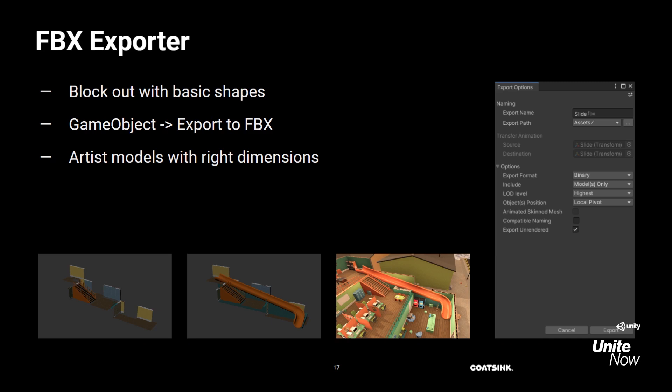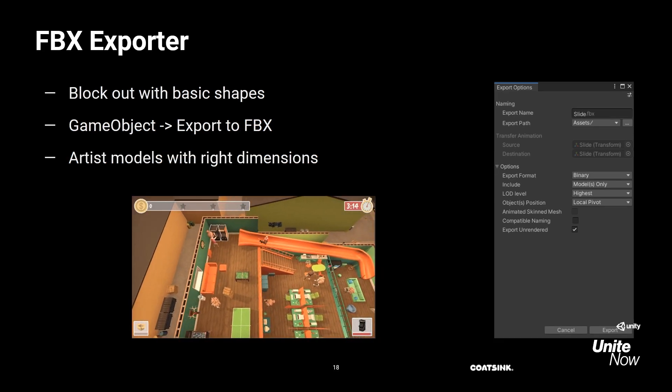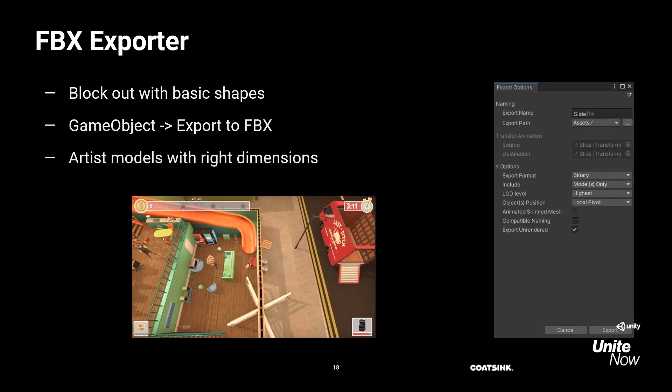The FBX Exporter lets you export any prefab or shape to an FBX. An artist can then open and modify this FBX file in a program like Maya and model it fully. This is a great workflow for turning blockouts into detailed shapes. So if you know you want to add a slide, for example, you can export this part of the level and model that slide in the exact dimensions where it will be used. And as always, you can find the FBX Exporter in the Package Manager.